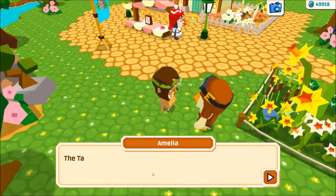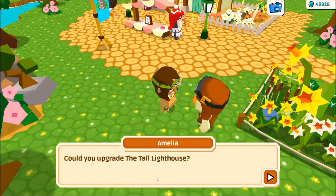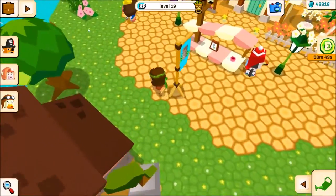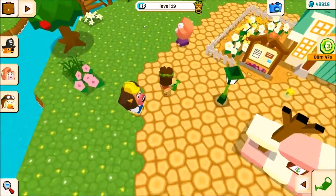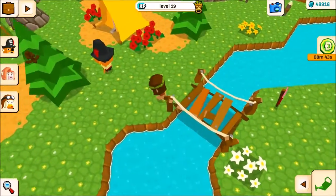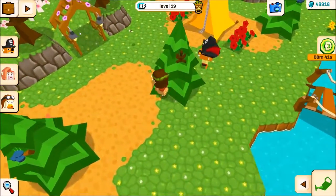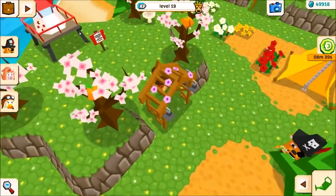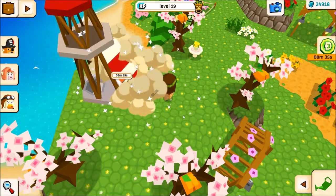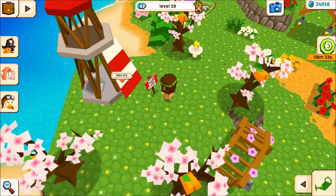Amelia has a quest for us — the tall lighthouse still isn't ready. Can you upgrade the tall lighthouse? So let's go do that. That means we're upgrading a lot of things. I have enough money to do it — plenty. 49,000. I'm almost at 50,000 gems. Tall lighthouse, check.